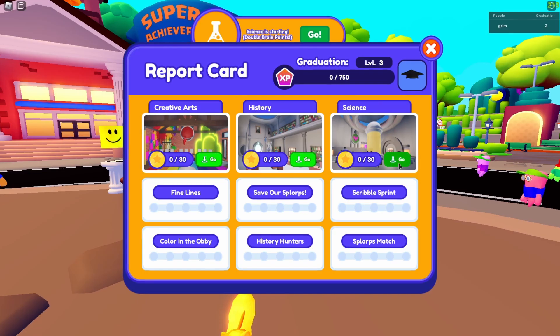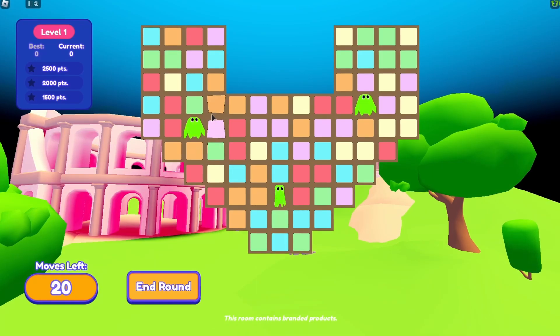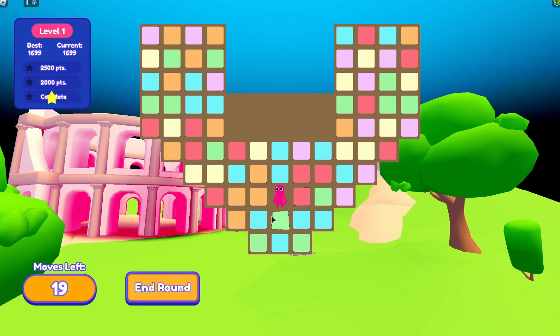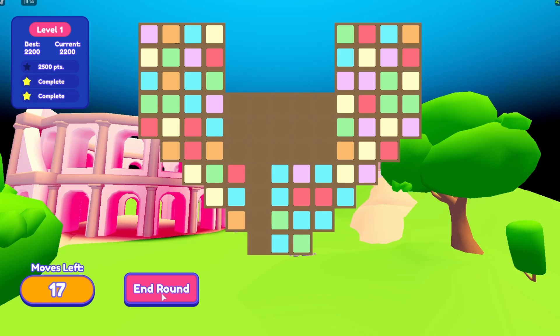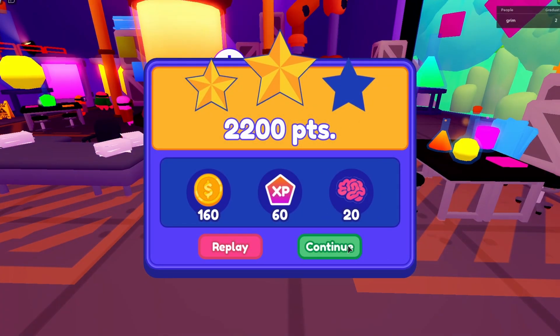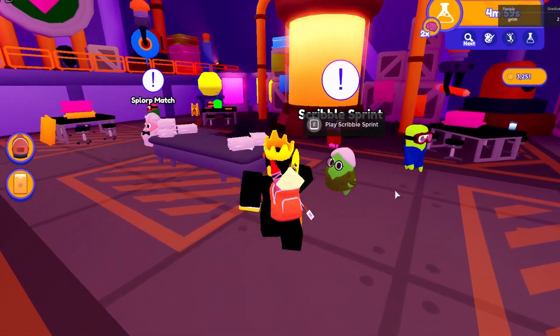The best place to get brain points is in Science — you can play Splorp Match, which is like Candy Crush. I've played this mini game a lot in videos I made for this game. You just match these guys — pretty simple. The more stars you get, the more brain points you earn, but you can just get a few stars and restart quickly and still get a pretty good amount of brain points. You will have to grind quite a lot.